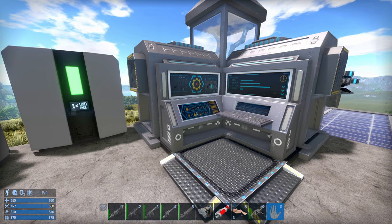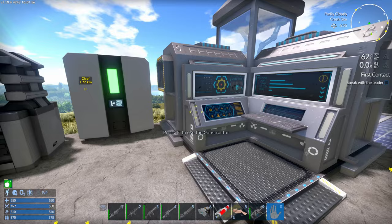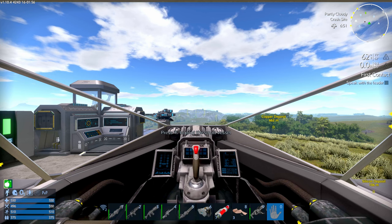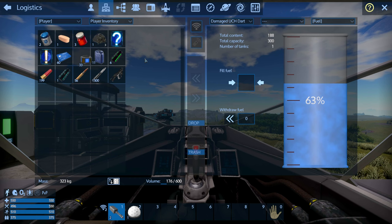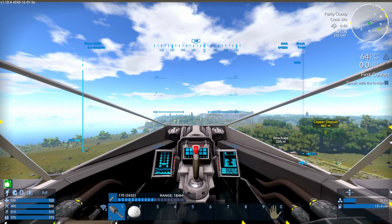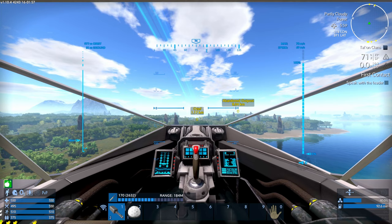I also need some ammo for it — rifle rounds. The only thing we're really lacking is decent armor, but we can live with this, I think. One of the advantages of having the SV when you're going to be doing all these missions is the SV will be doing most of the shooting. I probably won't need to use the pulse rifle at all.